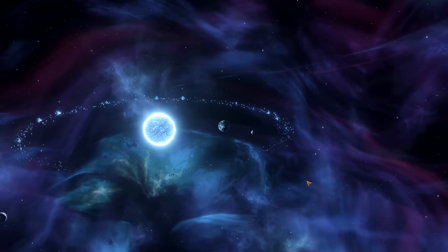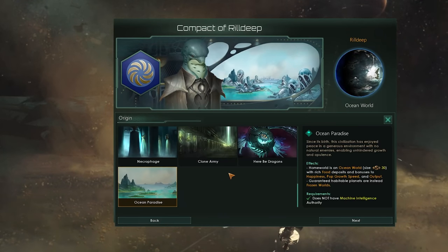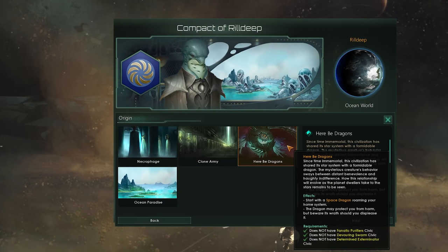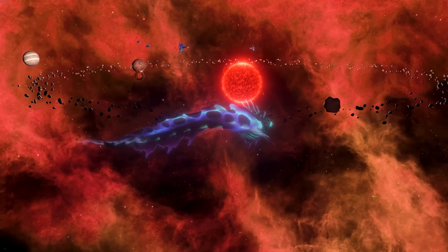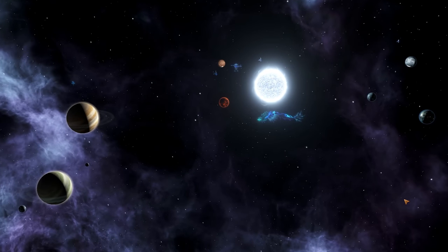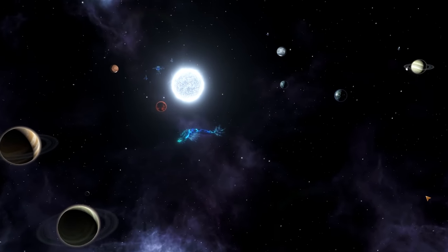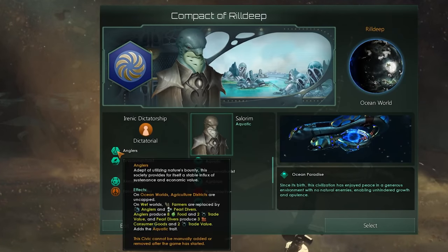If the paradise seems too bright and you need to cover your marine eyes, then choose the more mysterious Here Be Dragons origin. Since time immemorial this civilization has shared its star system with a formidable dragon — Hroskar — a mysterious creature that roams your home system and protects you in troubled times. But how does this relationship evolve? Will you keep the dragon satisfied, or will you neglect him and feel the wrath of the Ether Drake upon yourself?